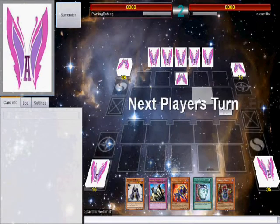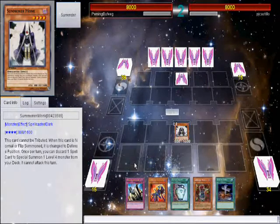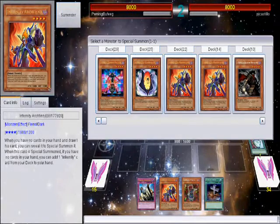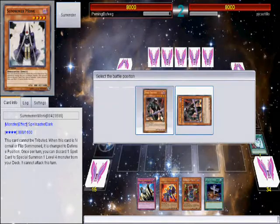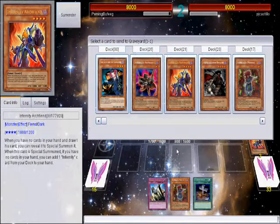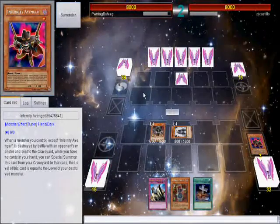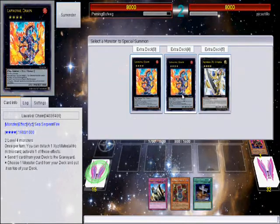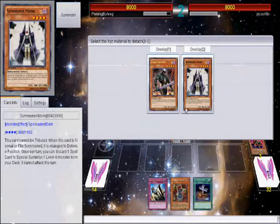Right now I'm trying to bring Infernities back. As you can see, I've teched in a Summoner Monk in order to set up my graveyard even faster with Lava Chain. I'll use Summoner Monk's effect to bring out Dark Gruffer, use Dark Gruffer's effect to set up my graveyard, destroy an Archfiend, put an Avenger into the grave, then overlay for a Lava Chain and send a Necromancer into the grave.